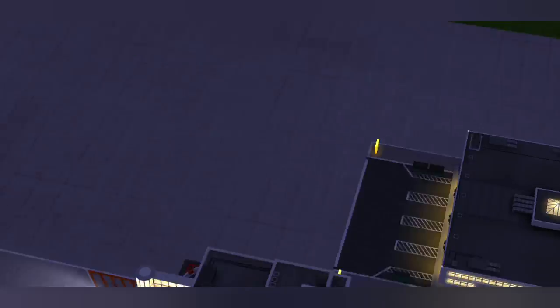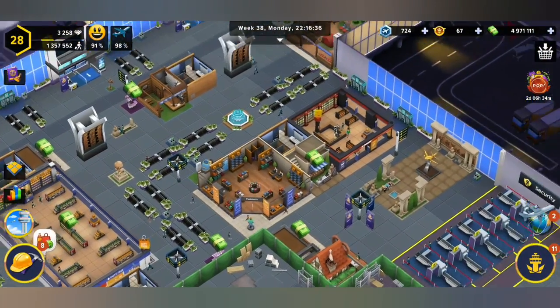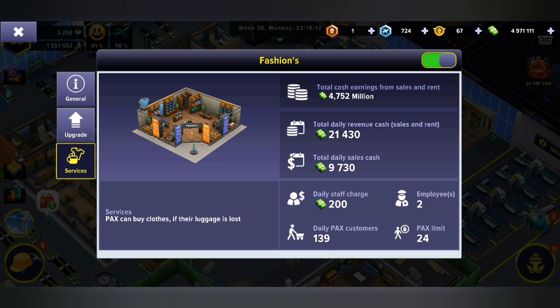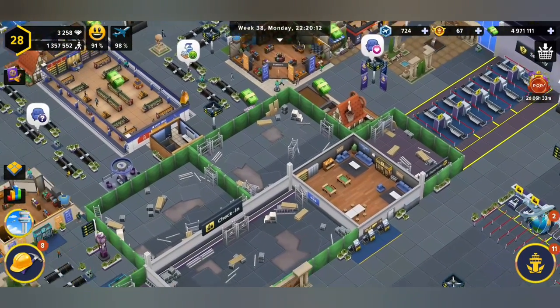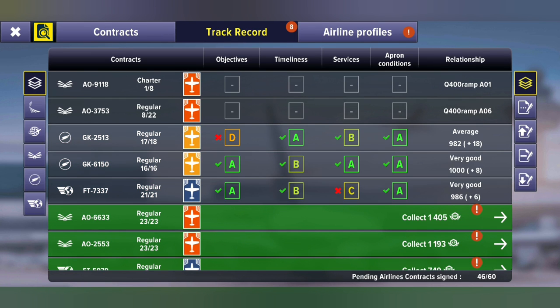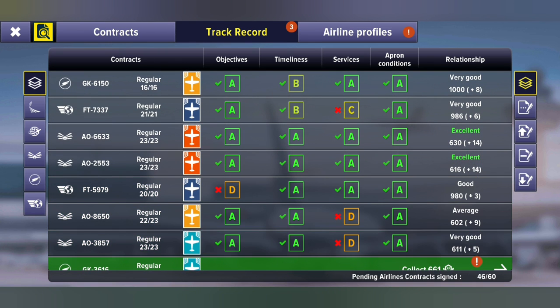Today's video is going to be about the fashion store and other related shops, and the question of where are my customers. You'll probably go in here and find that your daily sales is at zero. Let me show you why that is happening. I've got a few contracts completed and a perfect example to show you what is maybe not happening and what should be happening.